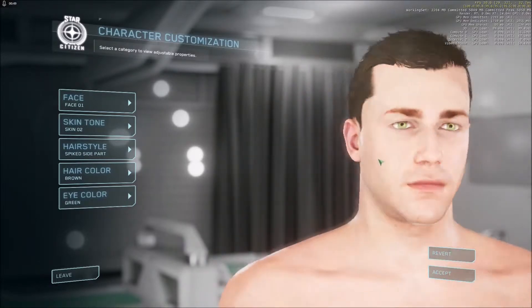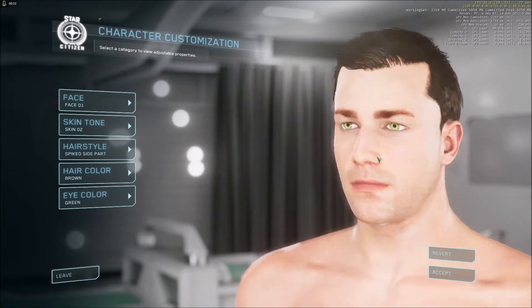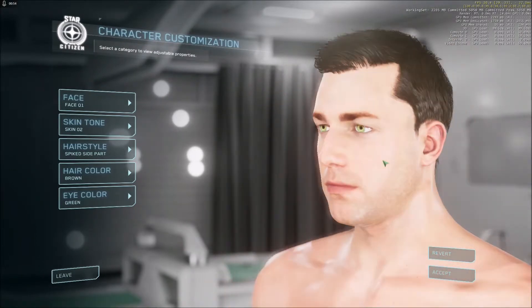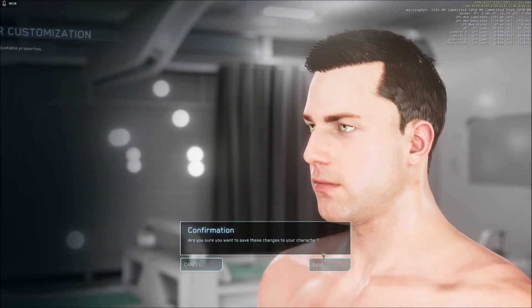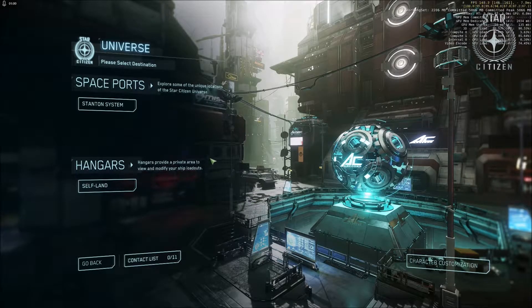You can swing this guy around a bit to see whether or not he looks good from all angles. Then accept and that'll give you your character that you can play with in the Persistent Universe. Currently you've got two options under Universe.